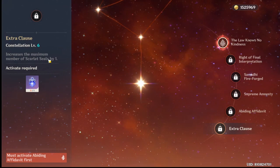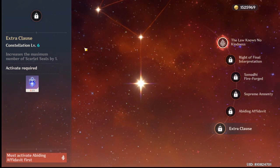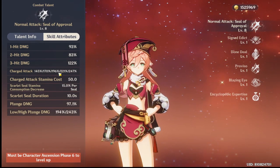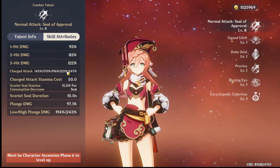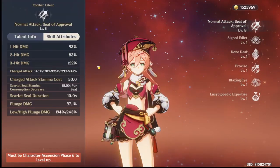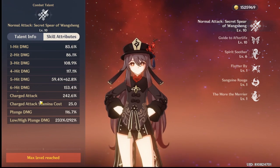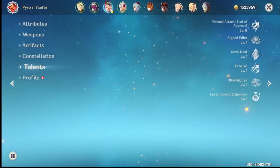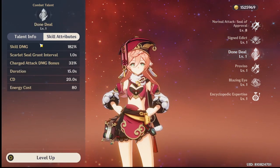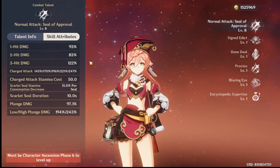C6 increases her scarlet seals by one, so you now have four scarlet seals. Four scarlet seals mean you get the maximum charge attack damage multiplier, which is 221% at level 8 — almost as high as Hu Tao's charge attack at level 10. The difference is Hu Tao's charge attack is much quicker since she can spam it in butterfly mode, while Yanfei has to charge up four seals. But using Done Deal increases that by 30%, so you're already higher than Hu Tao at Q level 1.